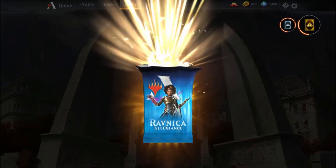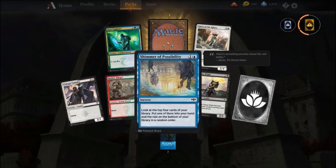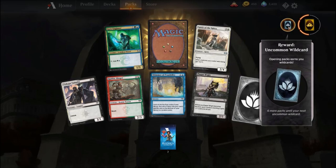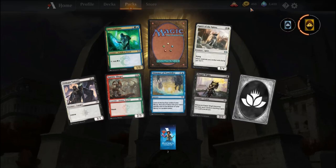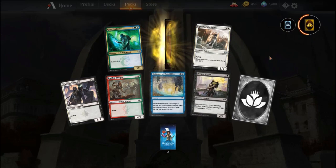Let's see what we get in the first one. Alright. Shimmer of Possibility — I already have four of those. I'm pretty sure I already have a full playset of this because of my Gate Goats video or whatever.